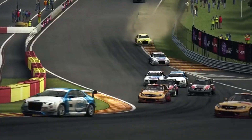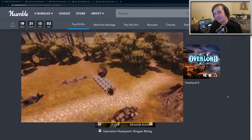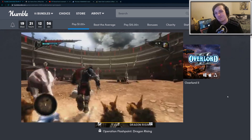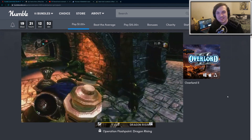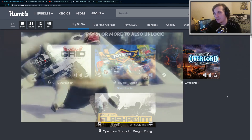GRID Autosport is a fantastic racing game — great graphics, cars look fantastic, controls well. That's a good game especially for one dollar. Overlord 2 was one of my favorites as a kid — I used to rent this from Blockbuster. It's sort of an adventure game where you play as a dark overlord and command your minions to create all sorts of evil across the land. It's really fun and definitely a more casual game.